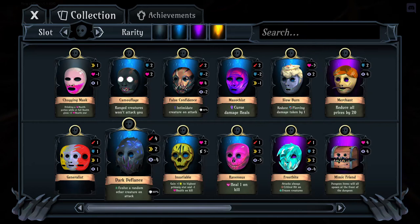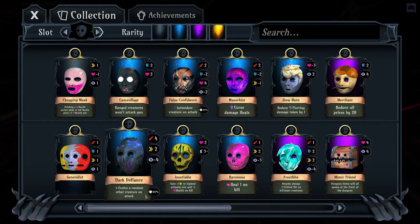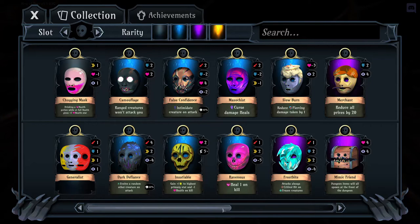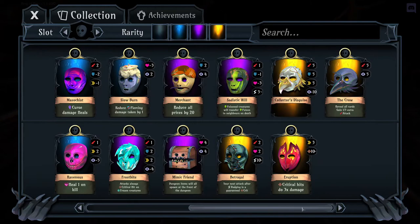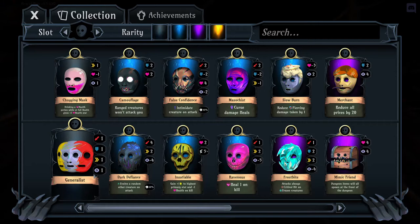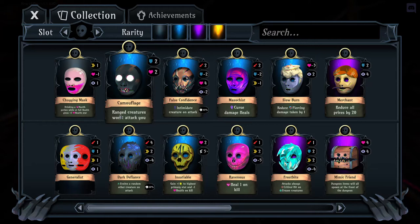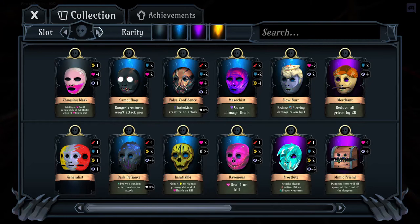Masks are all about utility. Their stats can be a toss-up — often with negatives, especially negative clarity — but they all have really great effects across the board. There's really not a single mask besides Insatiable that's overly difficult to utilize. I personally like going Generalist in the beginning because it's just positive stats. I also like picking up Camouflage a lot because it totally negates bio bags, which I hate.